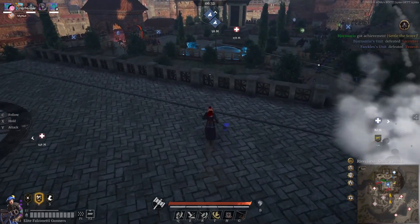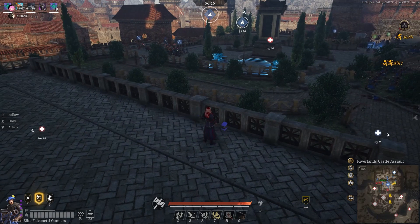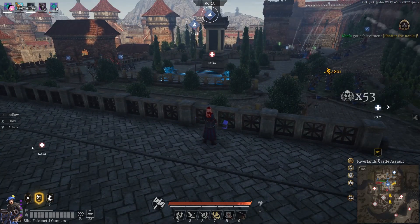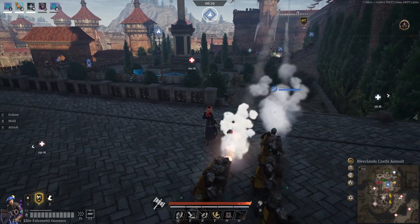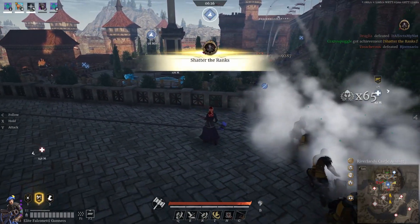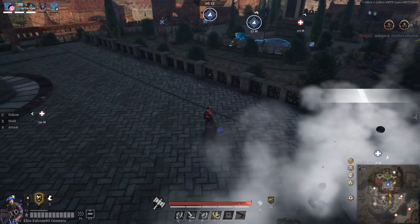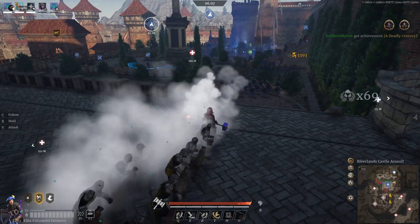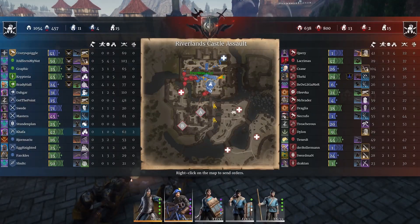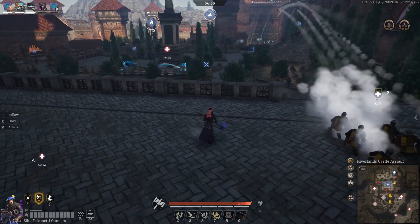A lot of times you'll run into teams that are smart and they'll expect something like that. Once it starts they'll swap and start running to the other staircase — that's when you've got to rotate your team as quick as possible. Your Falcos can easily stop them from being able to push up. You'll see my kills racking up there. On a hard push like that I'll sometimes come out with like 150 to 200 kills from this map, it's nice.